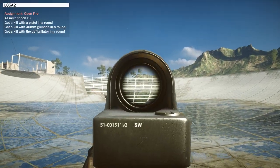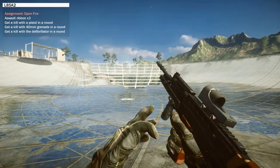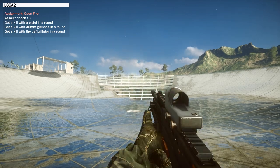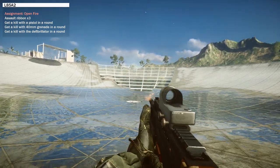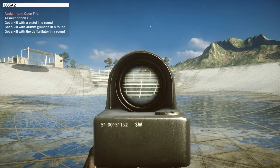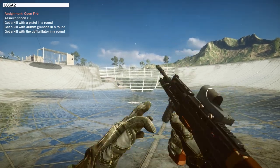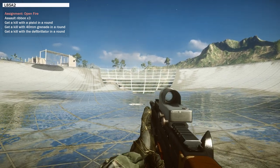To get the L85A2 Assault Rifle you need to do certain things all in one round: get three assault rifle ribbons, get a kill with a pistol, get a kill with a 40mm grenade — which is the M320 — and get a kill with a defib kit. Most of it is simple enough; the defib kit is the hardest part. Just sneak up behind someone and defib them — it actually has the best hitbox, and that is not a joke.